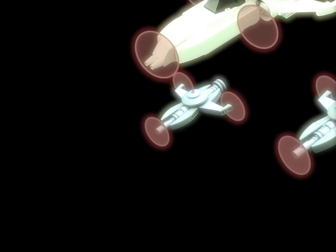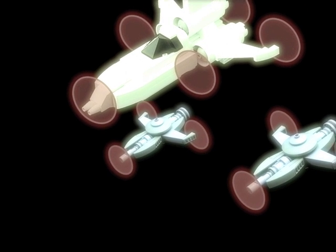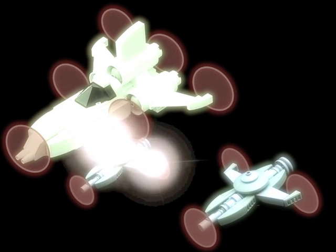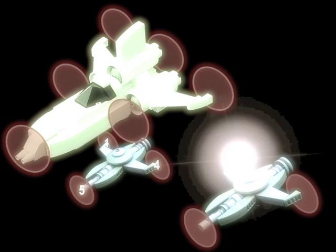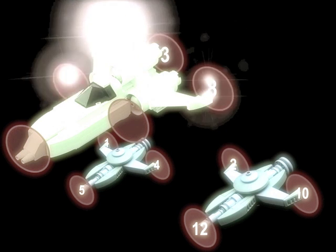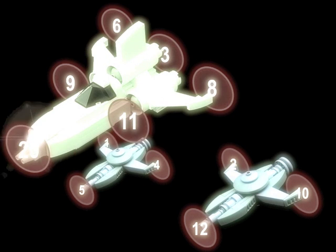Watch out! Here's another formation. This one's got two Vulture droids and what looks like a Vector droid. We can defeat them. We want to defeat these droids as efficiently as possible. That means doing it with as low a number as possible.